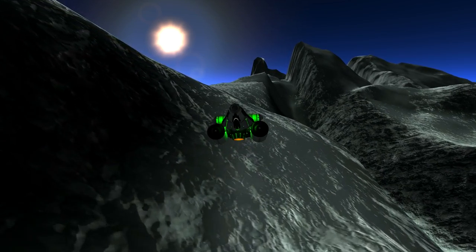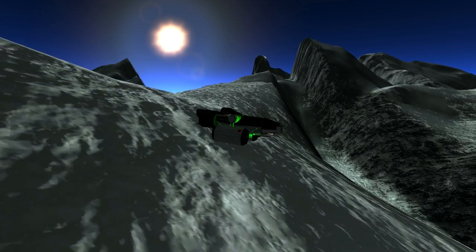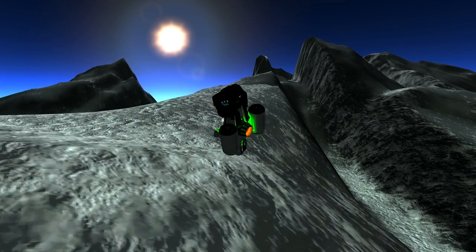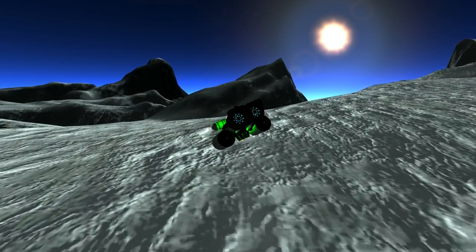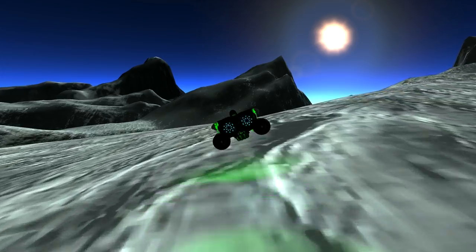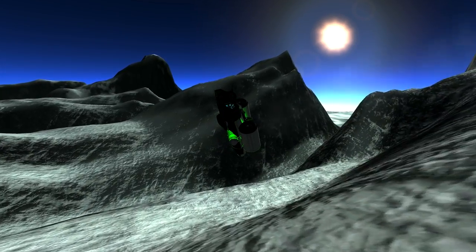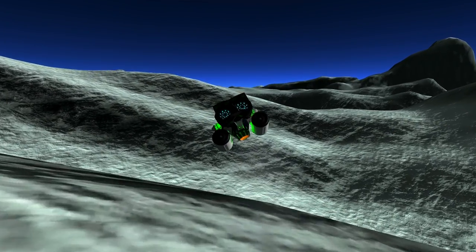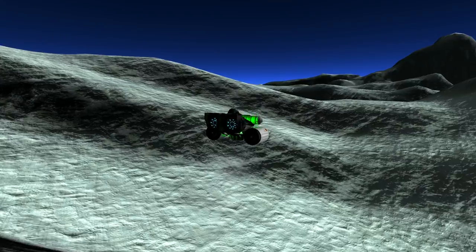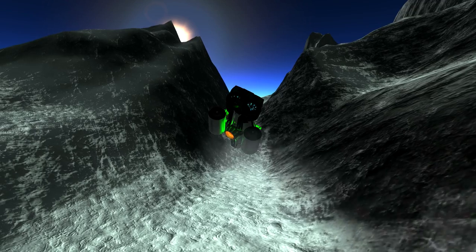I think you guys will agree that the terrain here is just absolutely stunning. In my opinion, the best way to learn how to fly dropships is just to get out and explore. Kerbin is a beautiful, beautiful planet, and there's just so much to see and so much good flying to be had. This area I'm flying through now is a mountain range that borders the Polar Ice Cap in the far north of the planet — well worth checking out. For now, though, let's get back to the spaceport.